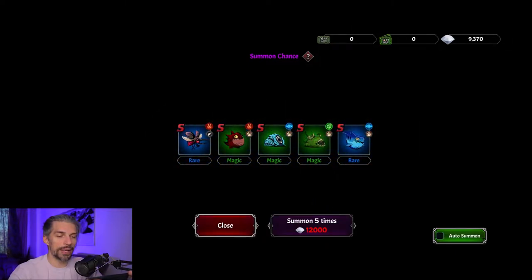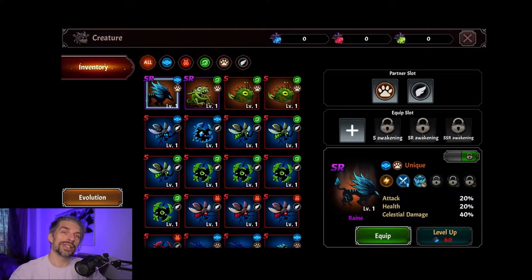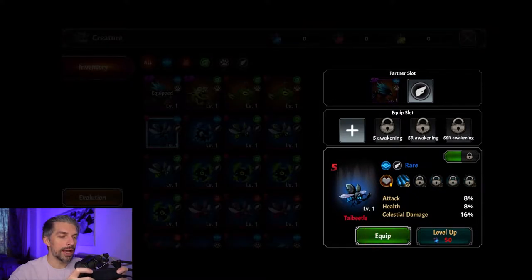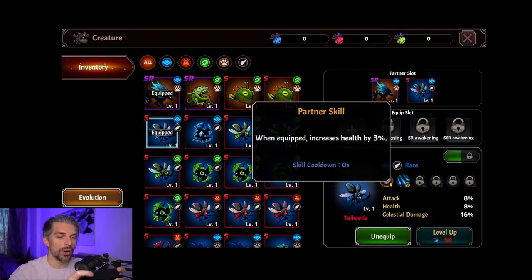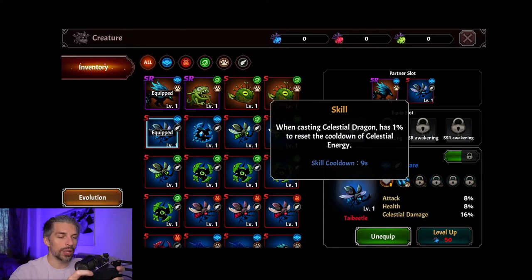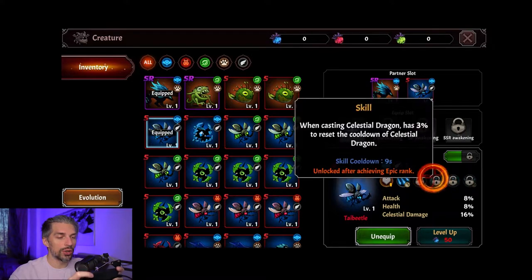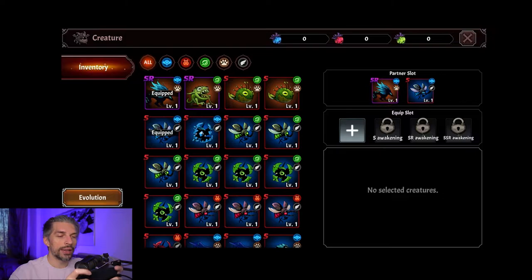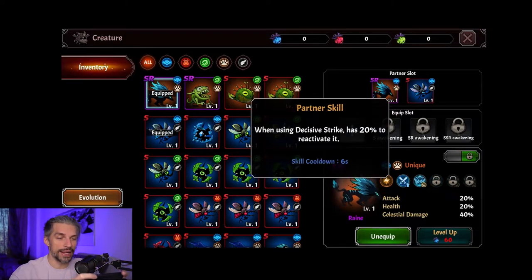We spent all our resources, now let's go to the actual creature interface. Creatures have elements just like wall stones, and you have two slots — one for a land creature and one for a flying one. Each creature has its own skills; for example, when equipped it increases health by 3%, and when casting Celestial Dragon there's a 1% chance to reset the cooldown of Celestial Energy. You've got to pick creatures that actually match your skill set.